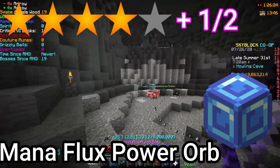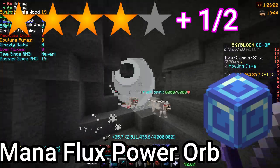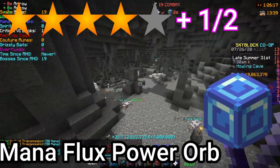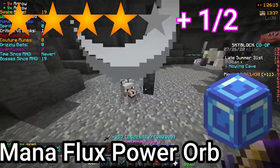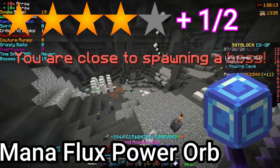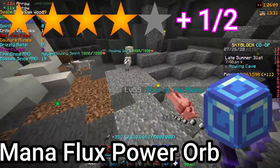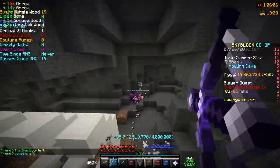The Manaflux Power Orb is almost as good as the best orb, which is the Overflux Power Orb. However, it does get the job done most of the time and is relatively cheap. But because it isn't the best, it will receive a 4.5 star rating like the Tarantula Armor — although it's really good and amazing if you cannot afford the Overflux Power Orb.